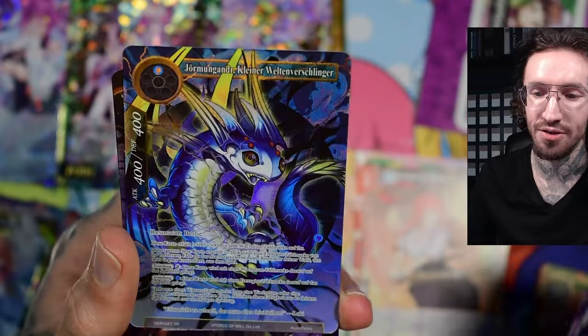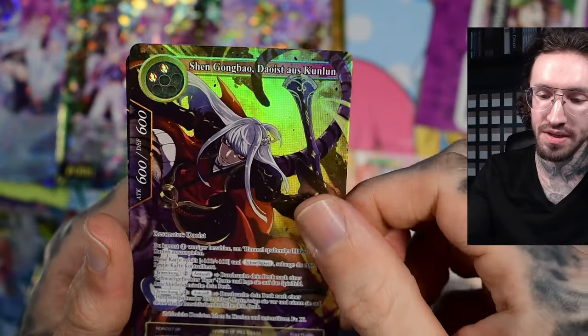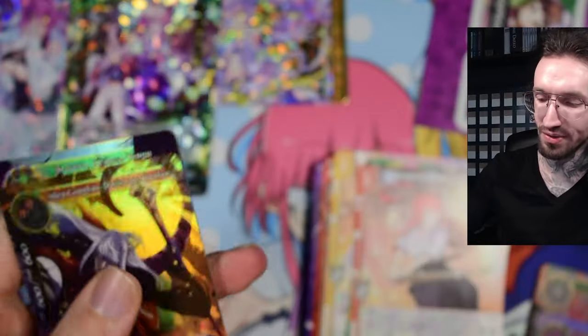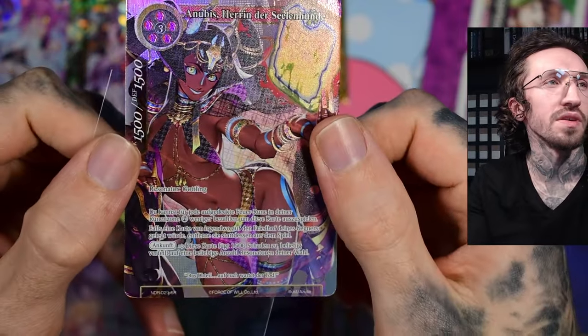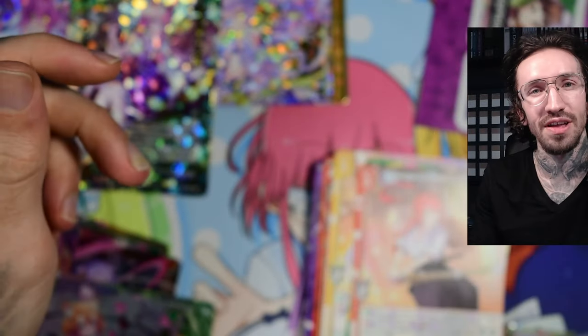Yo, I didn't expect that at all! Just all SR cards — no secret rare Anubis, but it's something I needed in foil for my collection. This is not the secret rare but still a very nice card for my E-chip collection. Thank you for watching — for more unboxings please check out my channel, and see you in my next unboxing, bye!